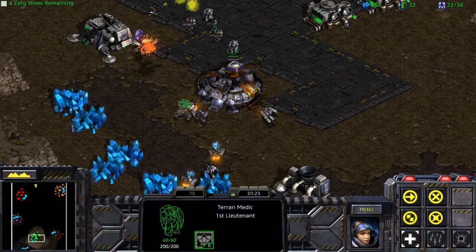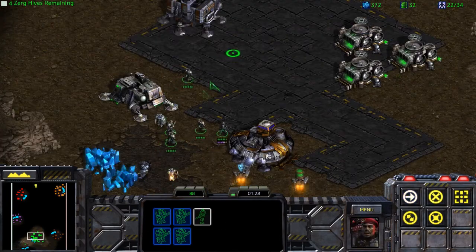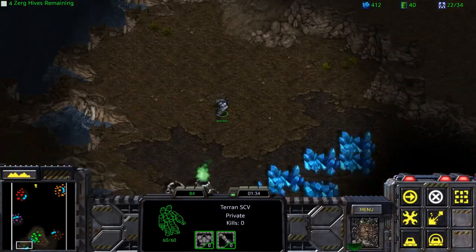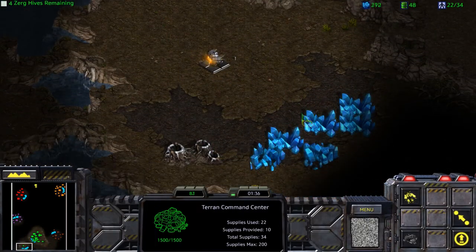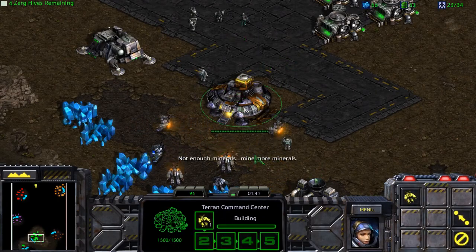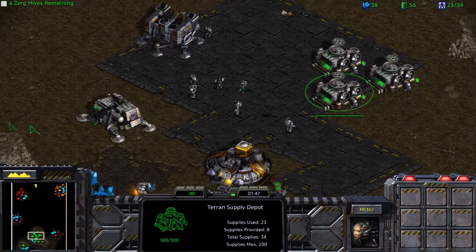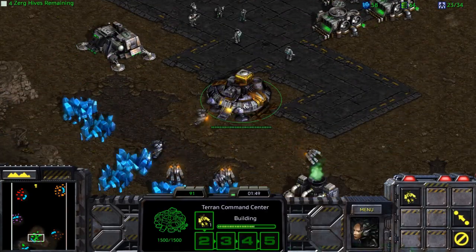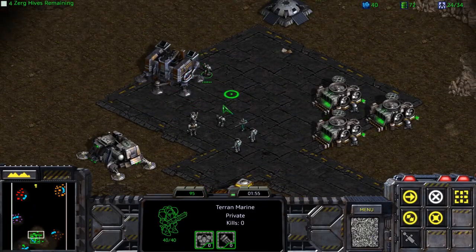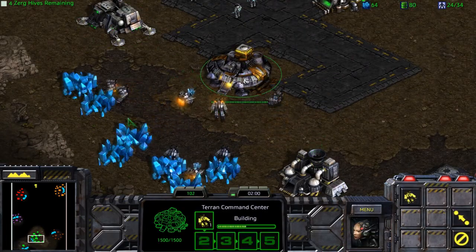It should be noted that SCVs can be healed by medics — a nice little thing to have on our side. That base over there is perfectly fine. Climb this base here on the side as quickly as you possibly can to benefit from the extra minerals and income. We're going to take down brown first — it's the easiest and the closest base to take down, and we want to take hold of the resources it has to offer. For now, just get the basics up and running: we've got medics, so most of the stuff they're going to be throwing at us is going to be handled well.